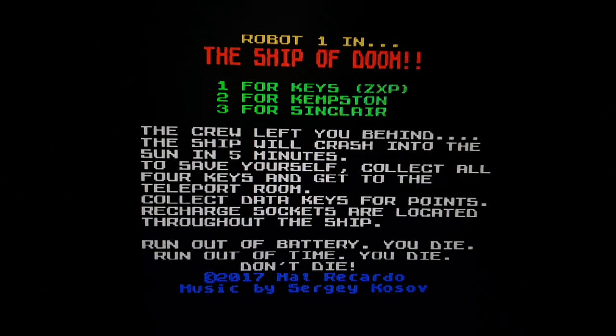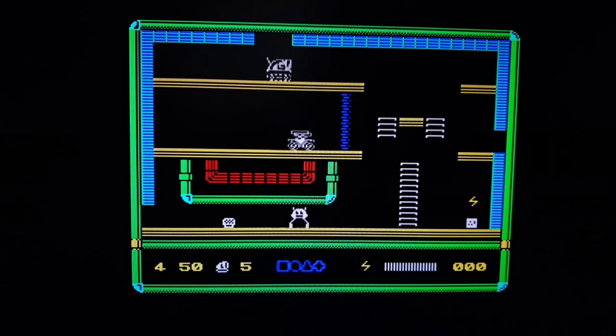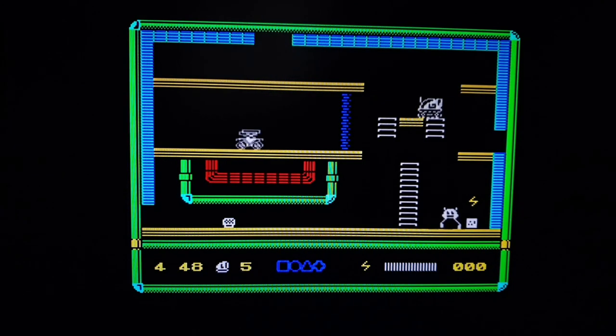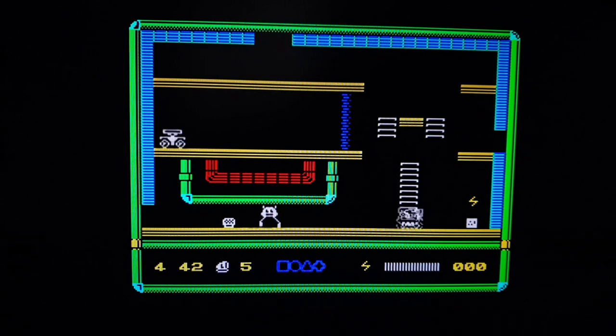We'll stick with the Kempston joystick and get started. You are Robot One — this little guy here. You can jump, you can go up ladders but not down ladders, and the whole idea is you've got to avoid everyone and get the keys to reach the end. These electric sockets are very important — your power disappears.